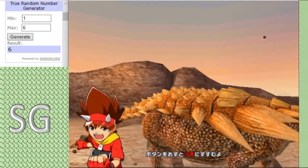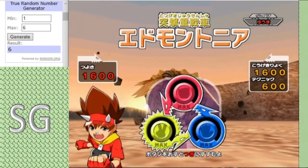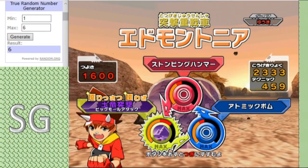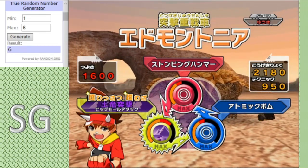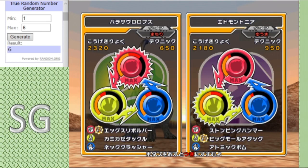And backing up the Parasaurolophus, we have Edmontonia, the Crisis type, boasting a moveset of Stomping Hammer, Atomic Bomb, and Mole Attack. Again, a very strength-based moveset — but will it take him far in this tournament?